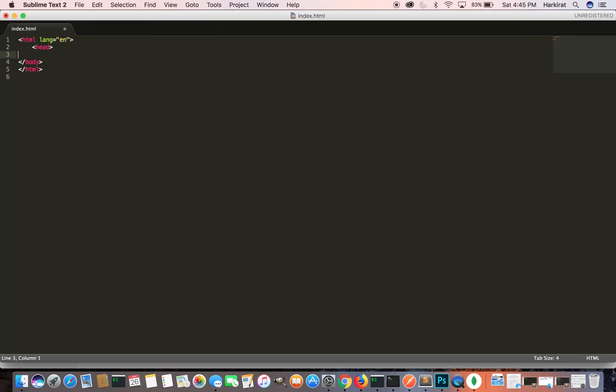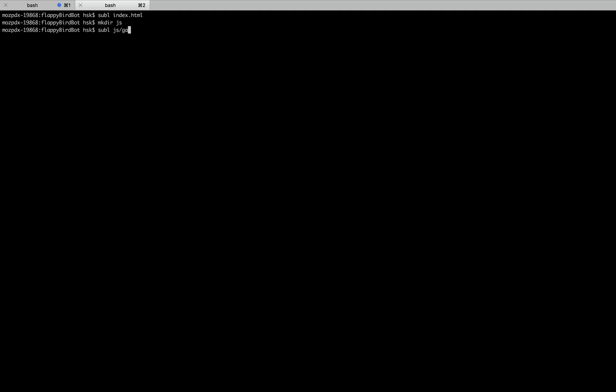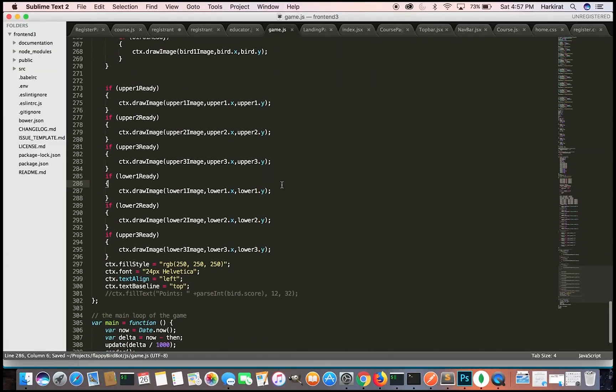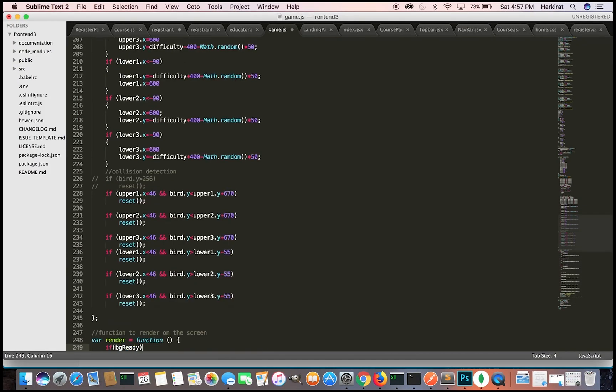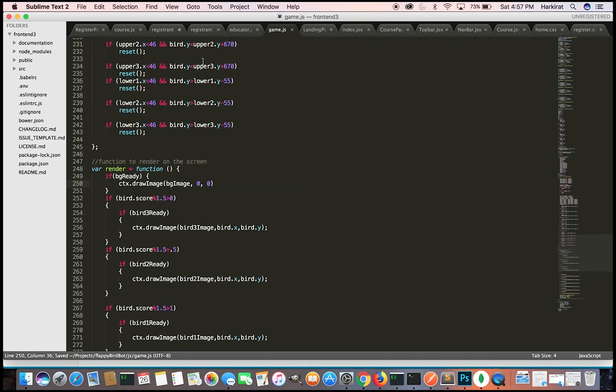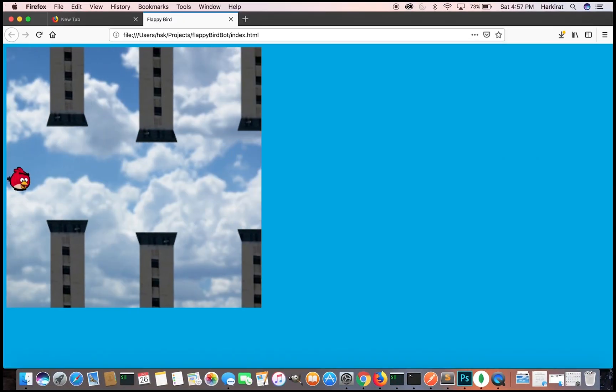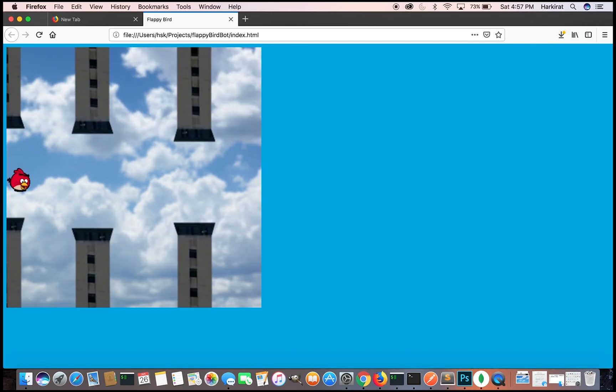Step 2: Create the Flappy Bird game. A bunch of small changes later, we have our Flappy Bird game created. It runs fine with the keyboard — you can use your arrow keys to go up and down.